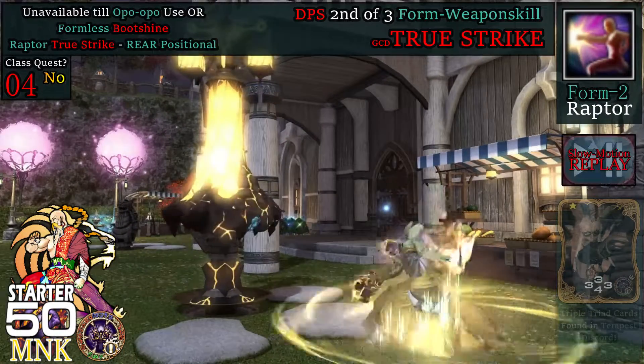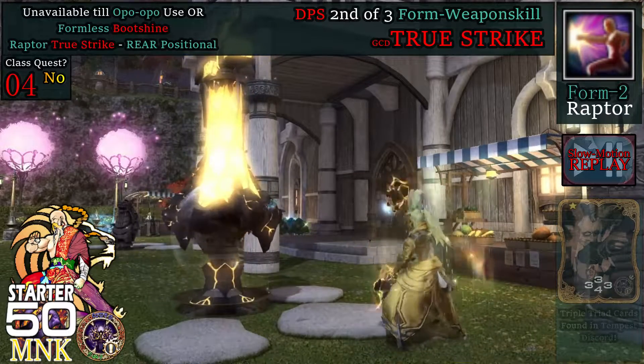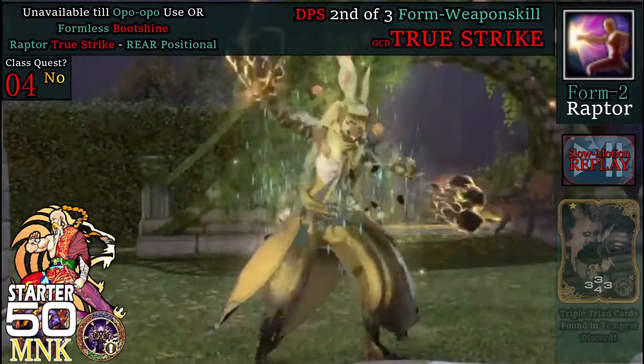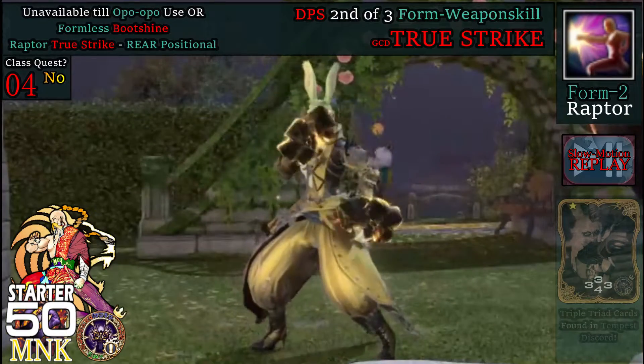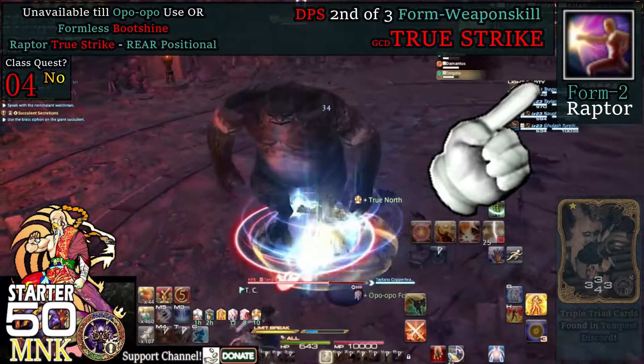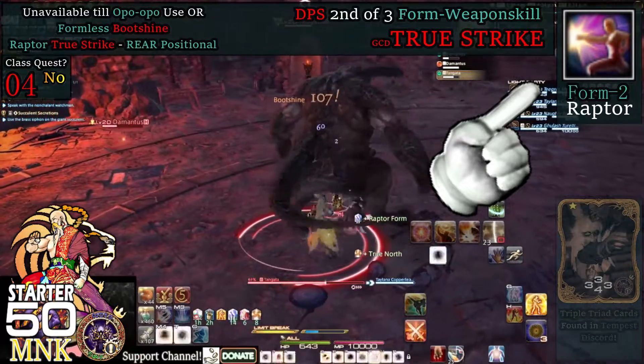At level 4, we get True Strike, which delivers a weapon skill attack of 270 potency, 300 when executed from the target's rear. True Strike requires Raptor form, but let's keep it simple with just Boot Shine for now. For a positionals guide, please click the upper right corner or follow the on-screen visual during the rotation segment.